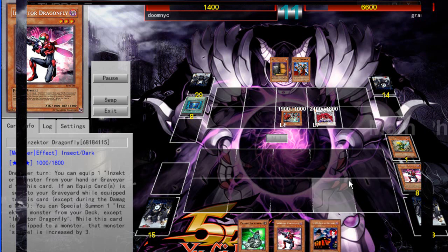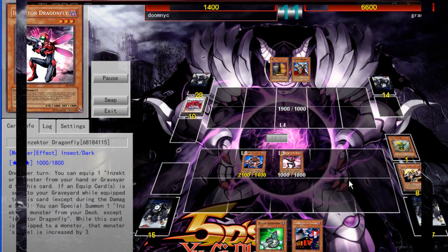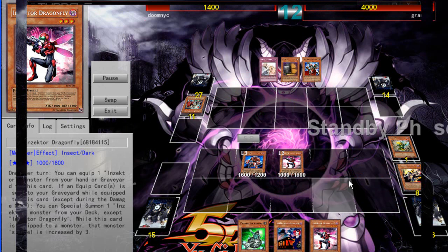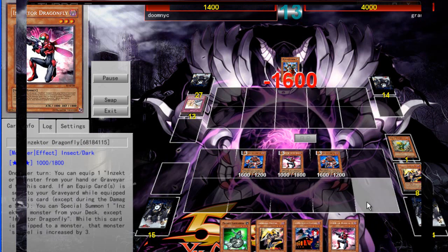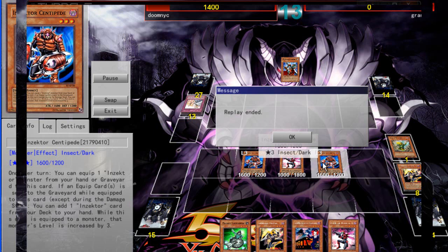I summon Dragonfly again, finally get the Inzektor effects off. He uses Maxx C but for Inzektors Maxx C isn't that effective. I blow up his field and attack with both — I don't want him drawing more cards so I end my turn. He sets a Solemn Warning. I activate Centipede's effect, he uses Effect Veiler which didn't make sense since I'm just adding to hand. I attack four times and that's the game. You hover over a card and an activate icon pops up — all effects, milling, shuffling, and drawing are automatic. The graphics look very good.